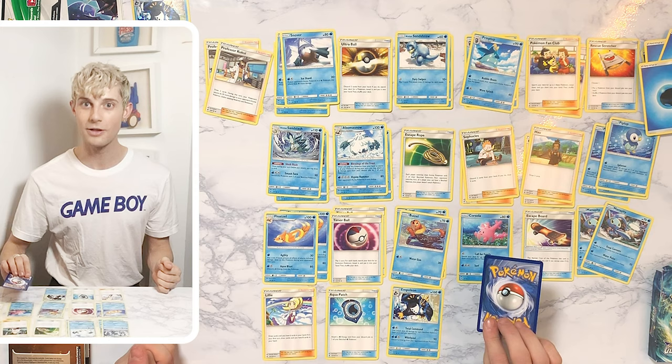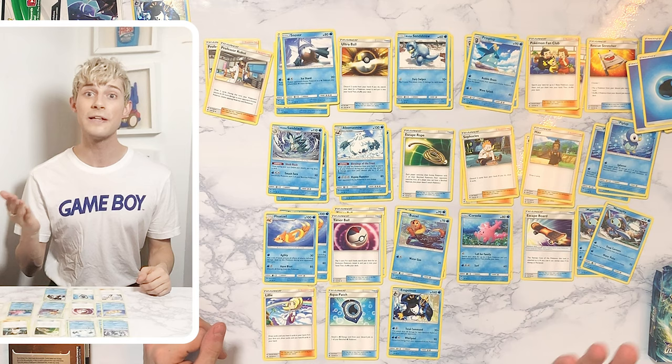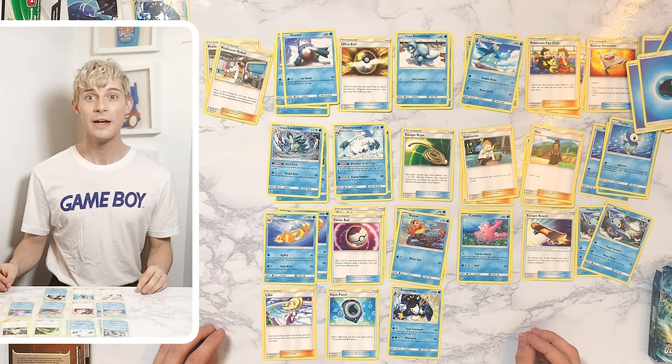And can you guys guess what this last card is? Yeah — Water Energy! Surprise! And that is it for this unboxing. If you guys want to see another one, I have Blazing Volcano, or you guys can check out my Unified Mind Elite Trainer unboxing. If you like this episode, give a like. If you like Pokemon content, please subscribe, and until then I'll see you guys soon.